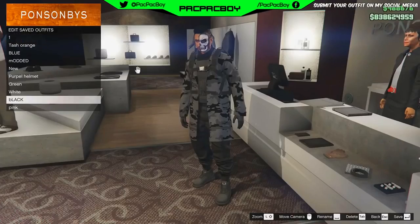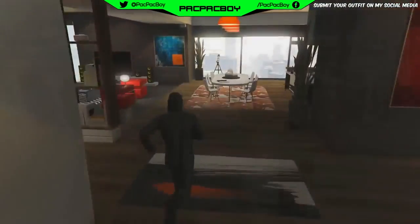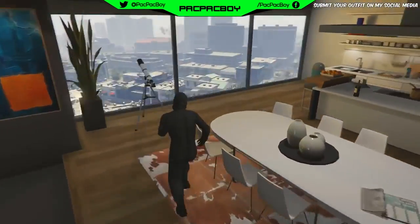Now you need to go and save the outfit. After you save the outfit, buy any outfit with a gas mask. Then go to your apartment. Now you need to do the telescope glitch.